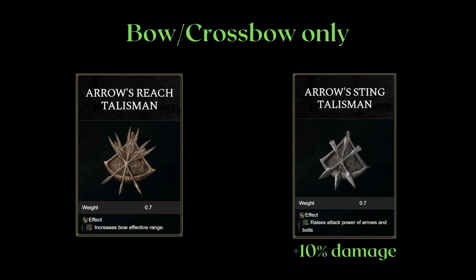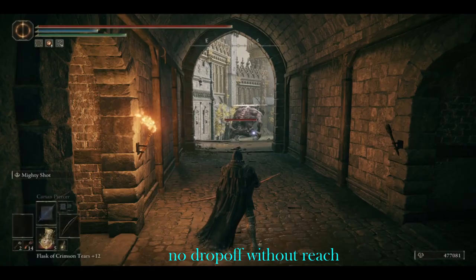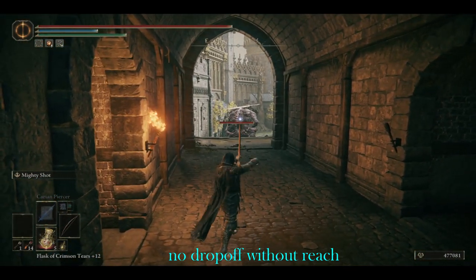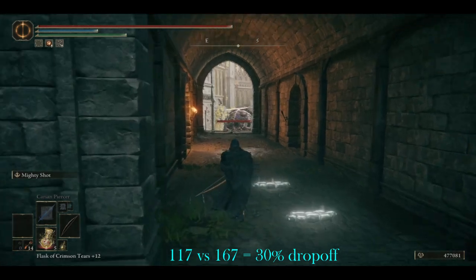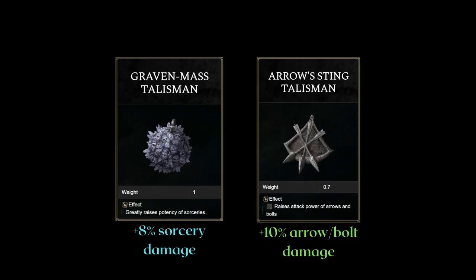The bolt talismans are quite the necessity for bolt builds, especially in PvE. The arrow's reach talisman also prevents damage drop-off at longer distances. At shorter or medium distance you don't get much drop-off, so for bosses that stay closer or in PvP where enemies are chasing you, arrow's reach doesn't do much. But for general PvE, it can greatly help at longer distances. The arrow's sting talisman gets a much reduced rating in PvP because of the viability of pure bolt builds at higher level PvP. For pure bolt, arrow's sting talisman is actually very powerful comparatively, which is what tier lists are meant to show — compare it to the graven mass talisman and you'll see it gives a bigger boost while weighing less.